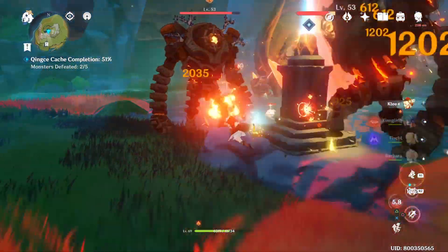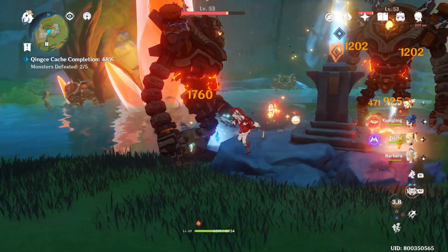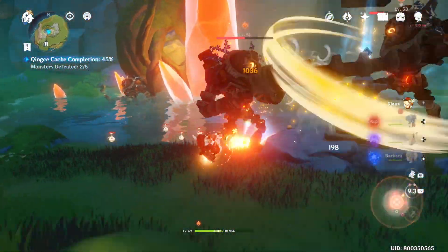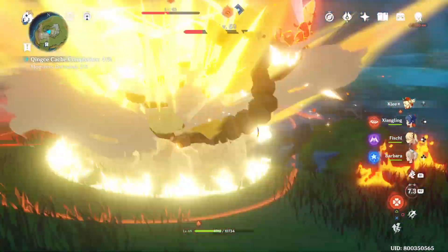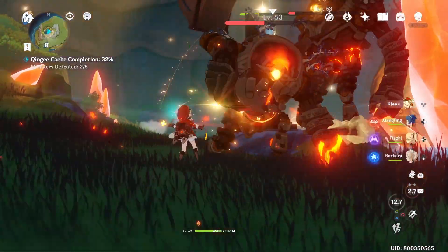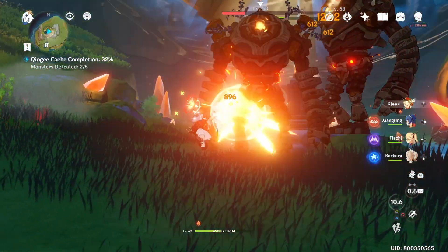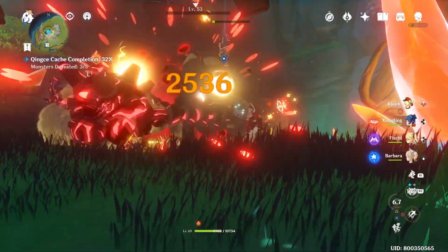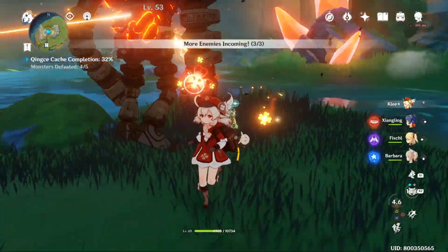After you've killed one of the Ruin Guards, two will now appear and will start to attack the Kinsei cache, so you'll have to be quick at this point. As soon as you kill one more, another Ruin Guard will appear until all 4 have spawned completely. Don't hesitate — use your AoE Bursts and try to kill them as fast as you can. Also be aware of your surroundings and dash often, as a lot of AoE attacks will happen in this challenge.